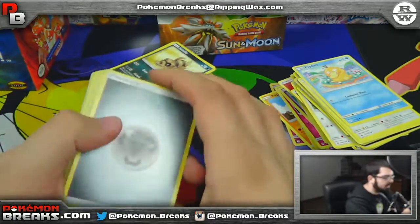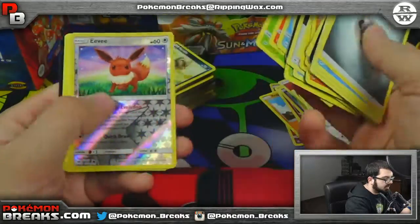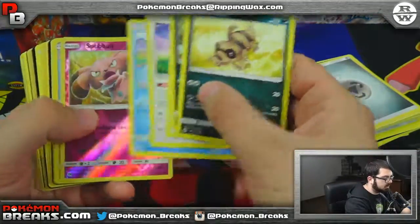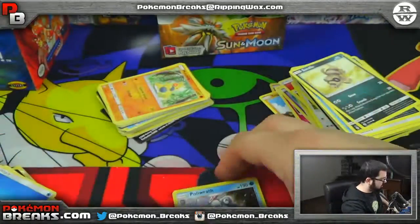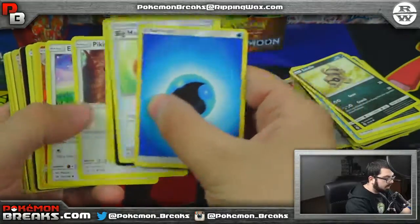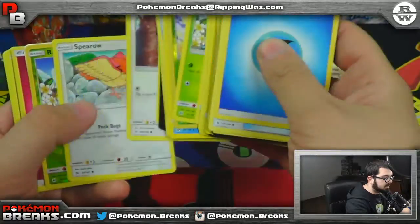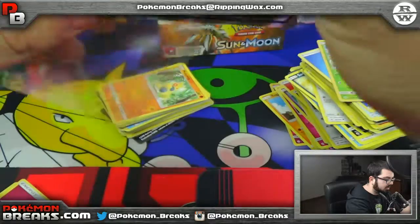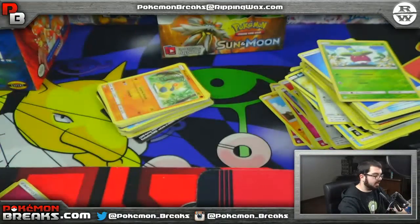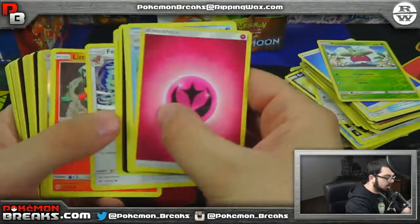Is super rare a GX — what do you mean Brandon? Double Colorless Energy, Hariyama, Eevee and Bruxish. So far, eh — we've had better. Snubble reverse, Poliwrath, Palosand, Crabominable, Steenee, Golduck. You've got the Bounsweet and you've got another Gumshoes — Gumshoes box! Gumshoes full art, non-Hyper. Nate, there's no way we're going to get gold in this box dude, unless this case had four boxes with gold in it.